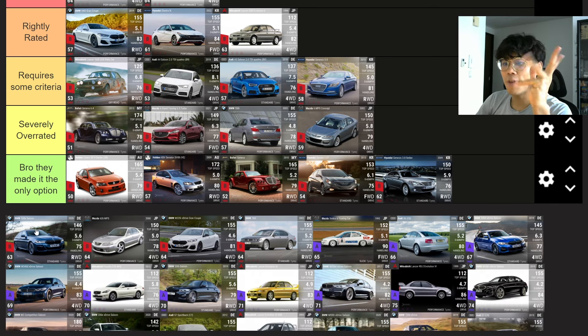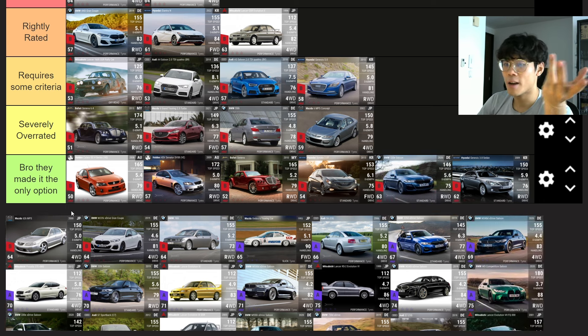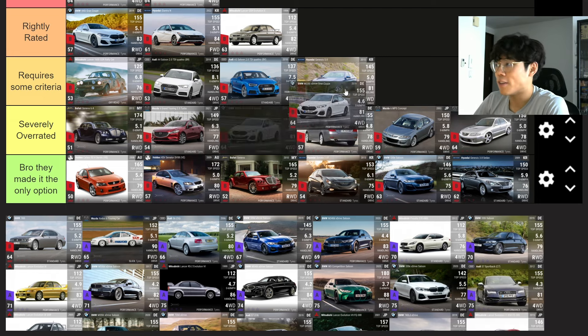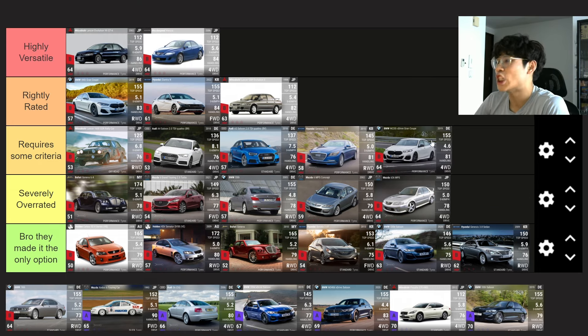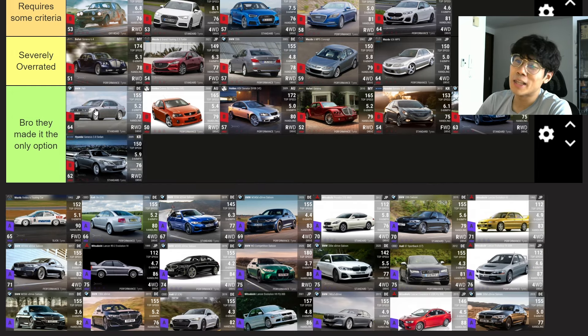The BMW 530e Saloon — why is it RQ 63? I don't understand. The Mazda 6 626 MPS — Severely Overrated. The BMW M235 — I always think it's medium ground clearance but it's actually low. The 0-60 and handling aren't too bad but it's a jack of all trades, master of none — Requires Some Criteria. The BMW 760 — Bro They Made It The Only Option. People told me it had amazing MRA but it really doesn't.